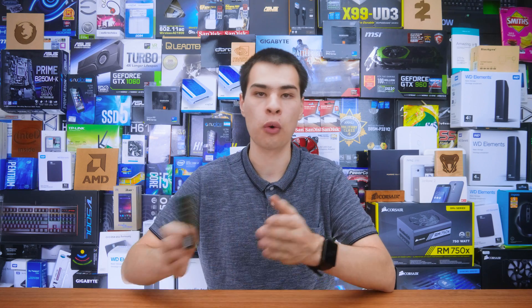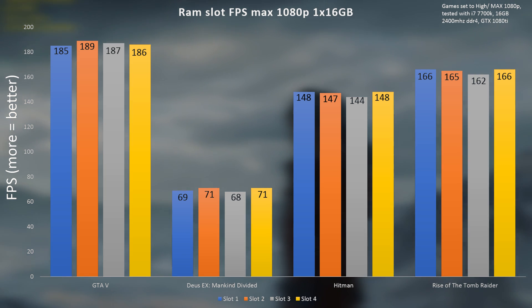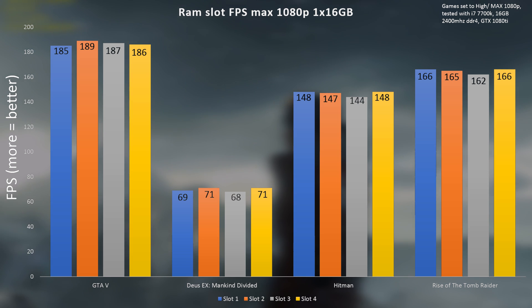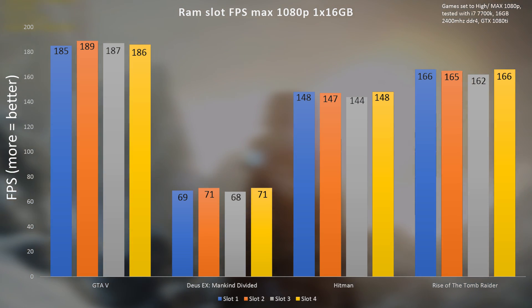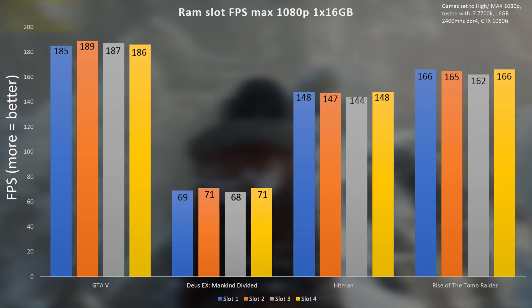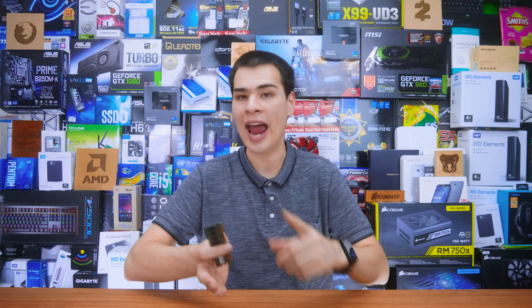First up, I grabbed my 16GB stick and installed it in all four RAM slots, and looking at the numbers, we see really not much of a difference. 16GB was selected as a lot of games will run perfectly fine with no stuttering and plenty of performance. We could have gone up to 32GB, but at the time of recording there are no consumer 32GB single sticks, so 16GB was what we went with. Many people will run 16GB RAM on a mid-range PC. In a situation like this, I would recommend going with two 8GB sticks to take advantage of dual channel performance for both pro applications and gaming.